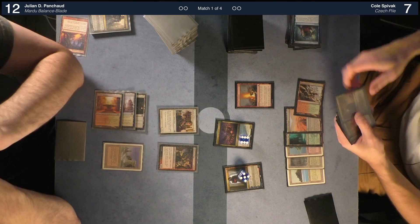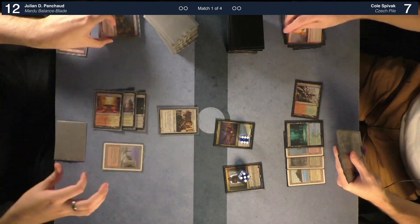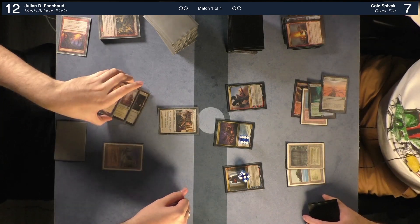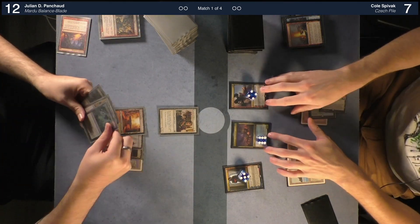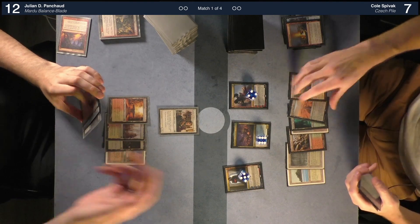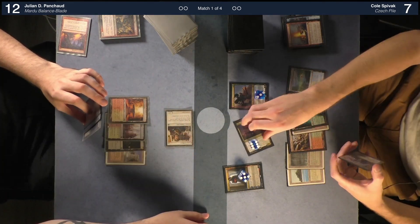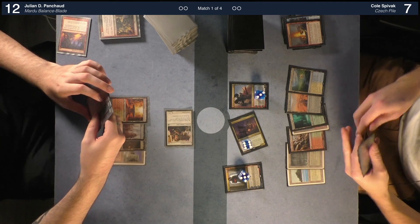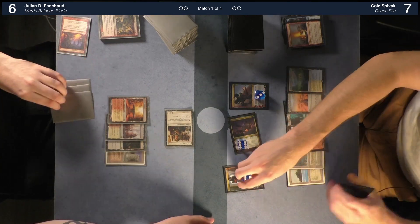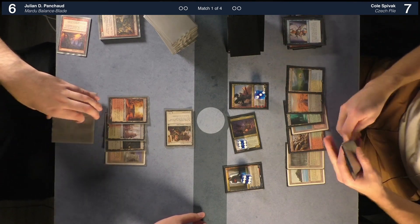Feel the Dead is killed. Let's play Run In — I'd like to return Feel the Dead to hand. I'd like to play Feel the Dead, pass the turn. Untap, draw. Deal one to the pro-green creature. Take six — one two three four five six. I missed the trigger on playing it so I'll just abide by that. Draw two, discard Atris and Serum Visions, pass the turn.